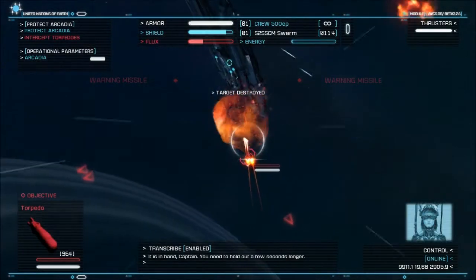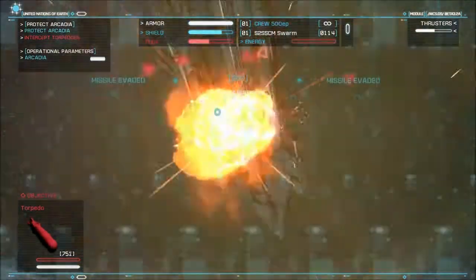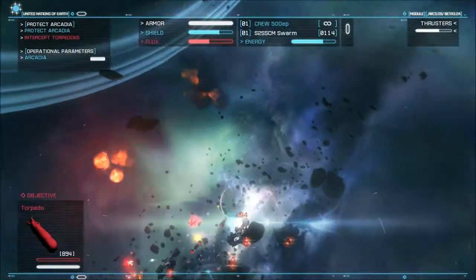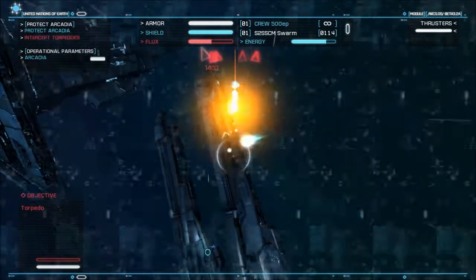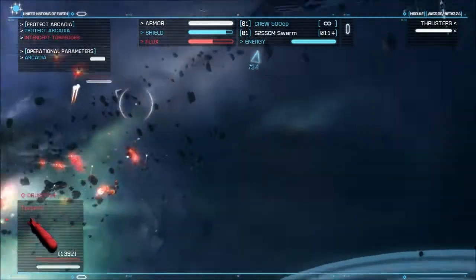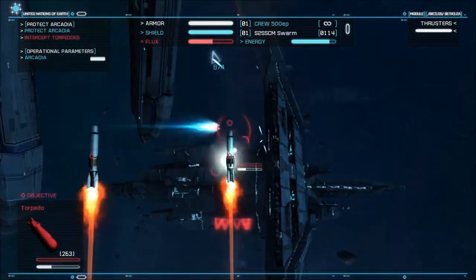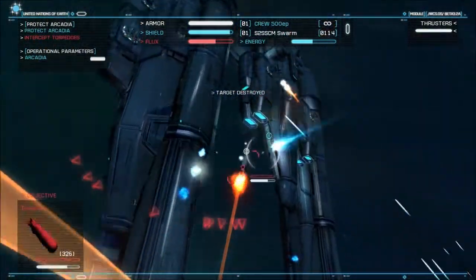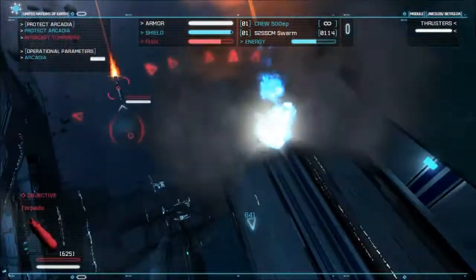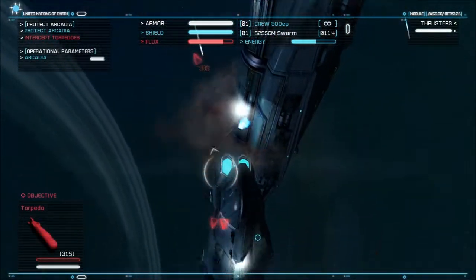It is in hand, Captain. You need to hold out a few seconds longer. You better be right. Where's the missile? There it is. There we go. More torpedoes coming. Pretty much right now we're playing catch with a whole bunch of torpedoes — a ridiculous amount of torpedoes that are trying to destroy the carrier. This is the part of the game where I crash into torpedoes a lot. So if that happens, it's not my fault.